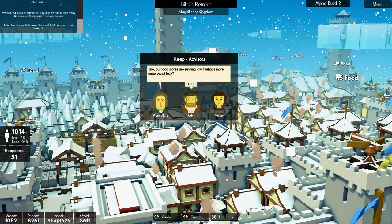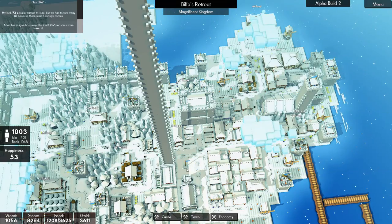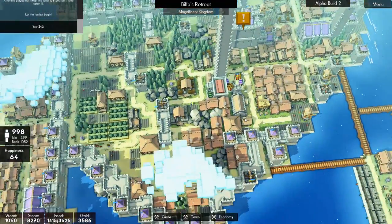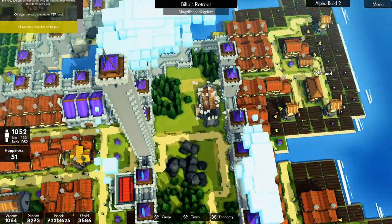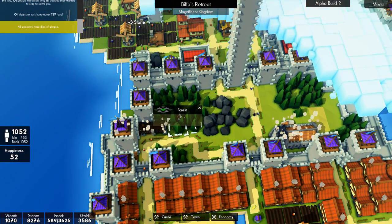Your frame rates are low, sire. Food is running low. They're unhappy - they're at 52. Let's see if we can cheer them up again. We have gold to spare. Let's have some festivities - ignore the fact that you're ill. We do not have enough hospitals - we haven't balanced this city out at all. It's great. Let's take out some more trees.